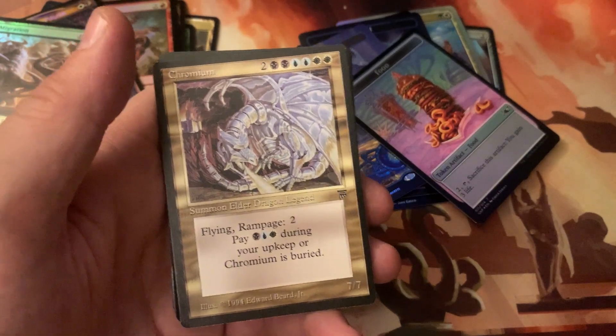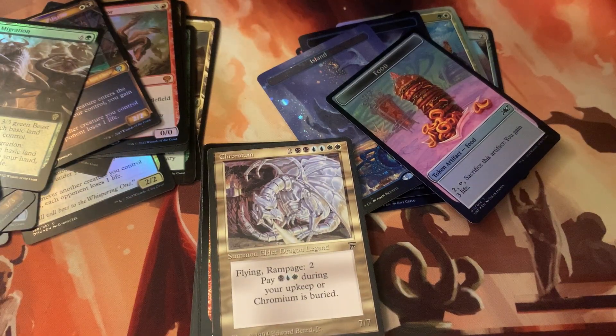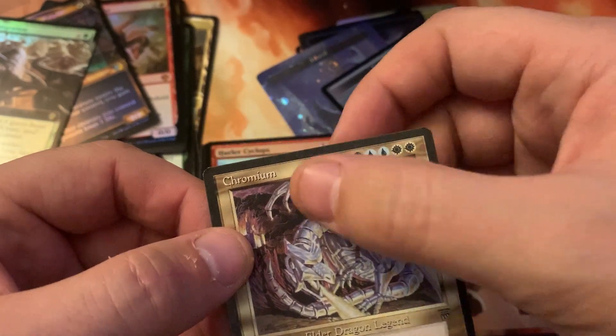Do I have access to a computer? Well, let's look it up if my computer actually works. Real time on TCGplayer — I'm looking up the rare Legends card. Chromium — that's how you spell it, right? Chromium. Great, we did it — $72 baby! Is it gradeable? It's a little dusty looking.